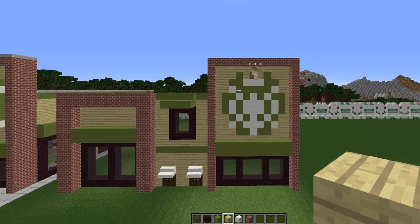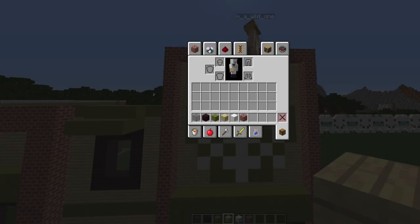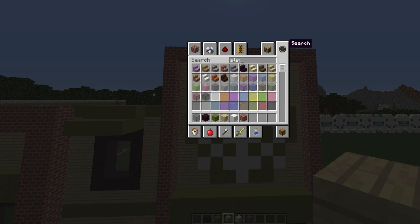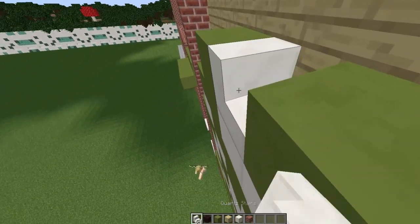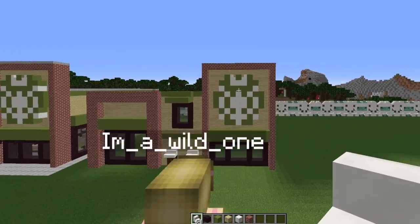Let me get my stairs — you need your stairs for the tips on the crown. There we go — the Starbucks logo is complete.